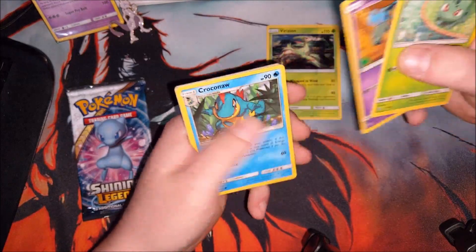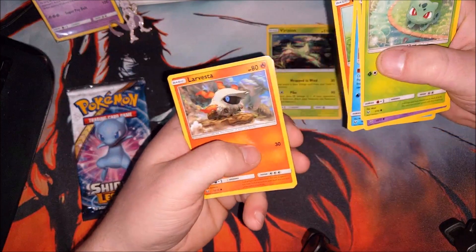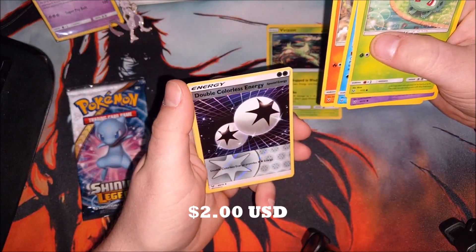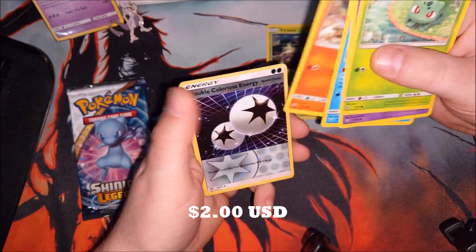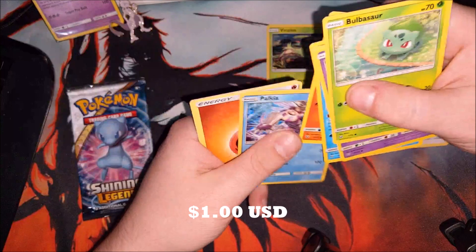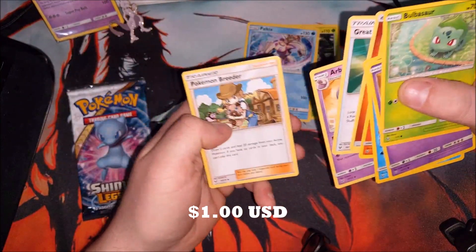A Gullet, a Croconaw, a Litten, Larvesta. A Reverse Holographic Double Colorless Energy — I know this is worth a couple bucks. And we've got a Palkia again. An Energy, a Great Ball, an Arbok, and a Pokemon Breeder.